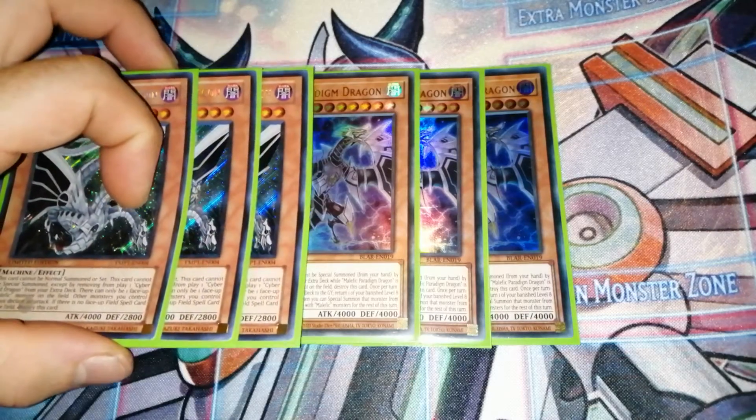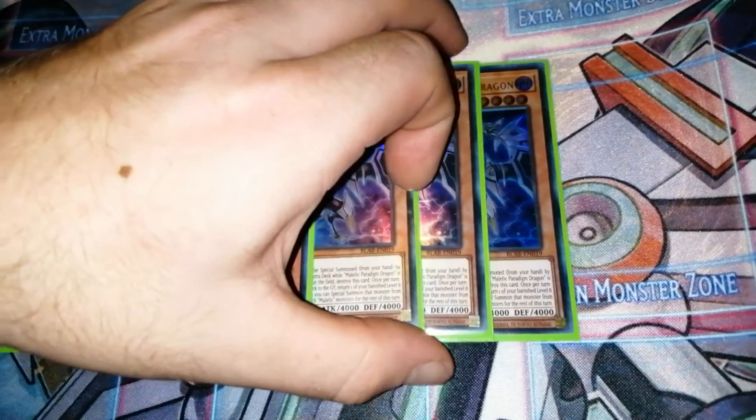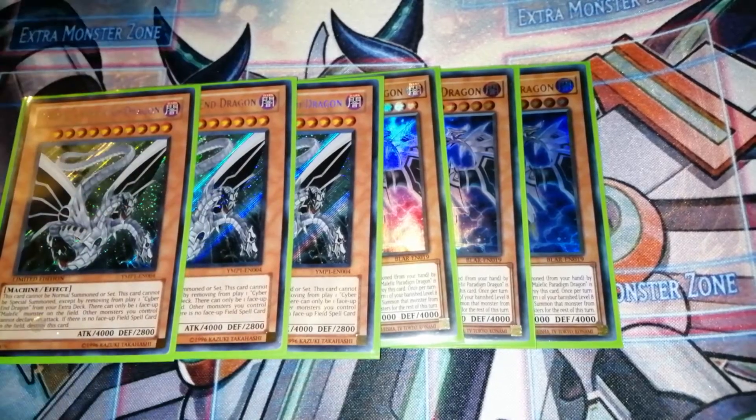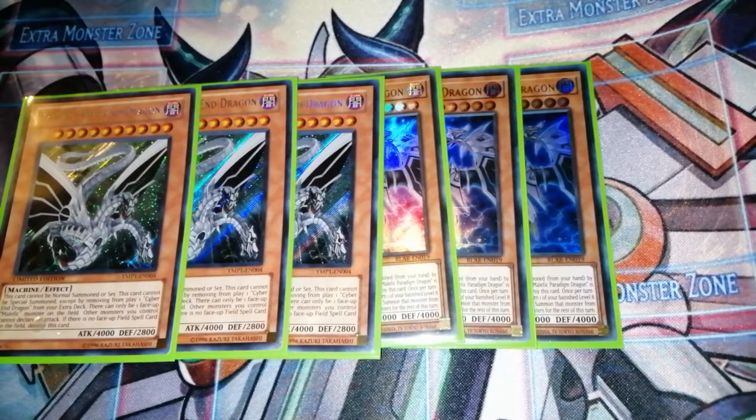The next beat stick we're running is three of Zane's ace, which is three Malefic Cyber End Dragon. This one is just a 4000 attack beat stick again, has the same effect - needs a field spell to be summoned, and you banish your Cyber End Dragon from your extra deck to summon it.